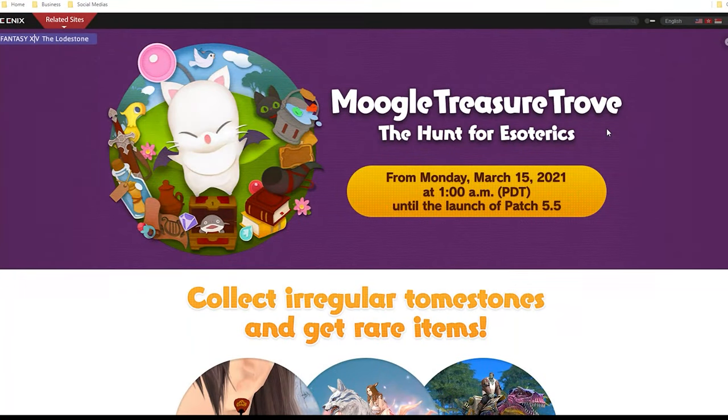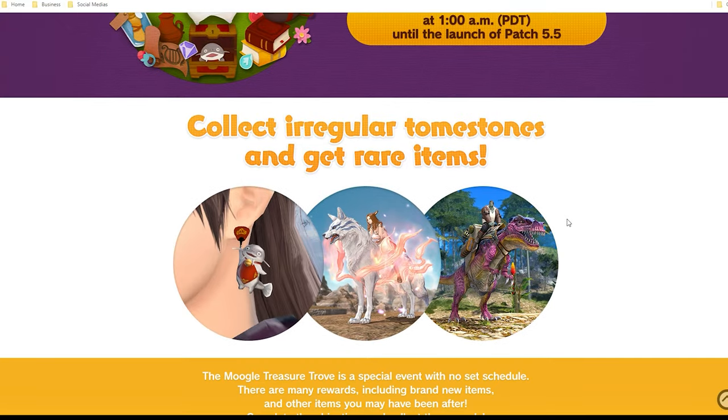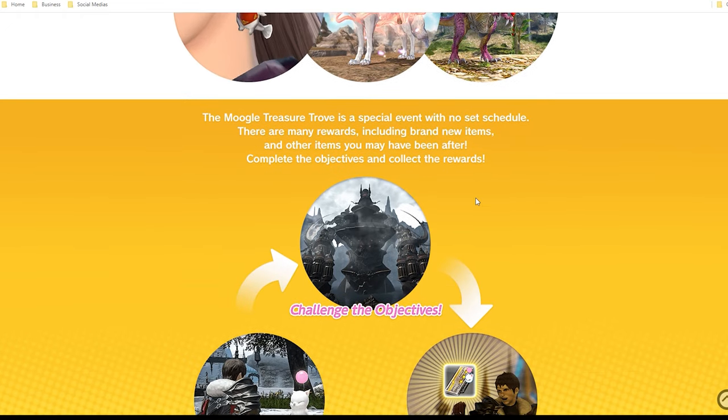Let's head over to the Moogle event page for Final Fantasy XIV. The event started on March 15th at 1am and runs to the launch of patch 5.5, which is in early April as of now. So we have a little less than a month — just about a month — to grind as much as you can for all of these amazing items.